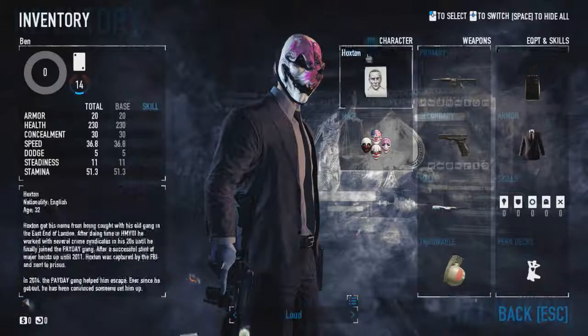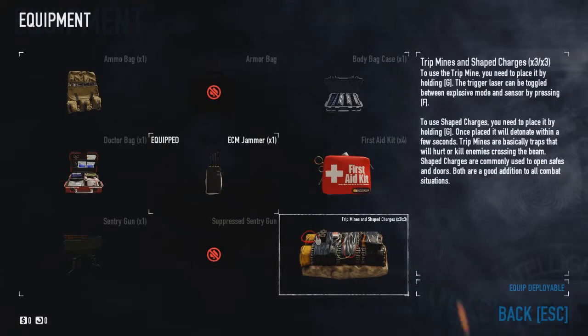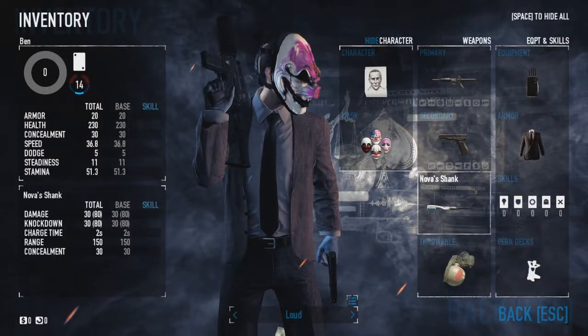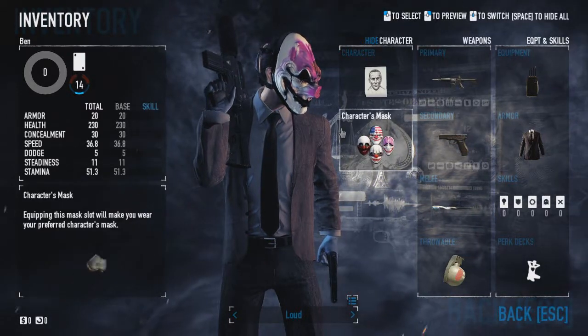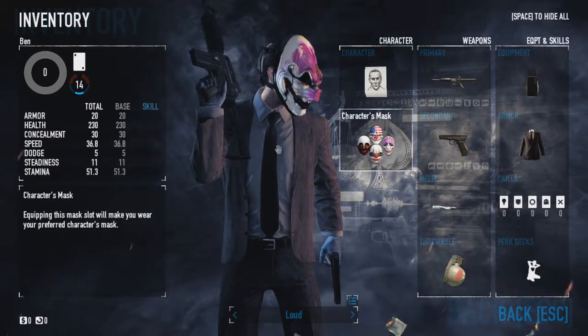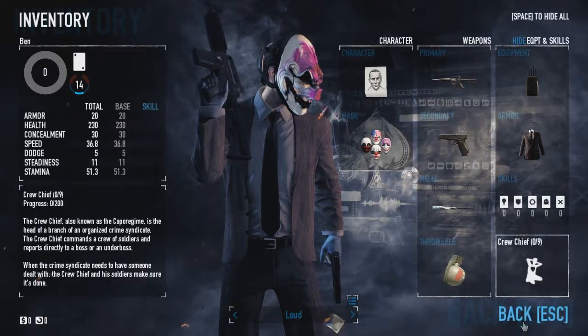For equipment, ECM is pretty self-explanatory since we'll be using it. I'm not sure if you can use shrapnel charges for the Ukraine job or jewelry store — you might be able to, but if they have a big safe you won't be able to use those. For smaller safes you'll be fine. Perk deck can't really be chosen yet.